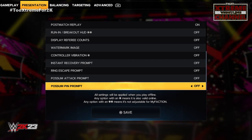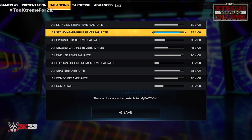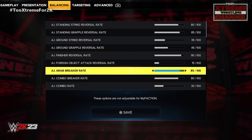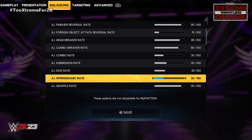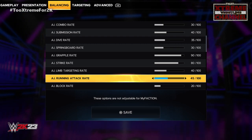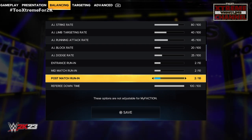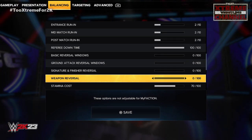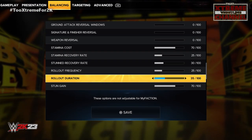Now balancing — this is the meat and potatoes. Standing strike reversal rate: 80 for AI. Going down the list, I basically just want all the finishers to hit hard. AI combo rates and stuff like that are pretty much up to you — if you like that quick AEW-type action, crank up the springboards. I set these up for what I think is realistic, but using these gameplay sliders you can go even more in detail by adjusting superstar attributes and AI sliders for each individual wrestler. For the ultimate realism you'll have to go deeper than just a set of gameplay sliders, but these will get you some pretty good matches.